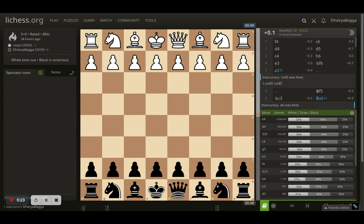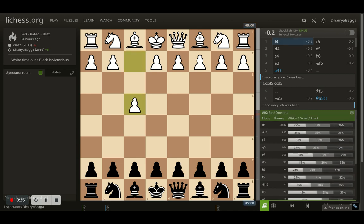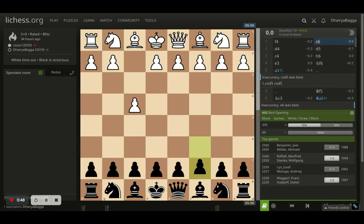My opponent starts off with F4, which is also known as the bird opening. It sounds very strange to me, starting off with F4, because you are just weakening up the diagonal towards the king. F2 is a very nice target for black always, and you are putting that pawn straight in front — it can always have bad consequences later on in the game.